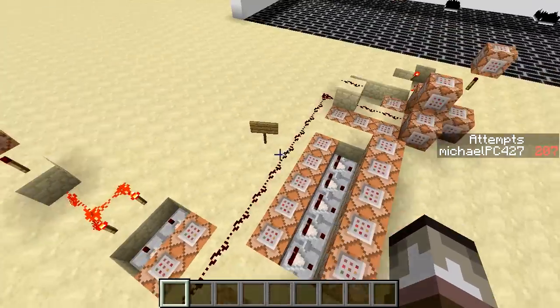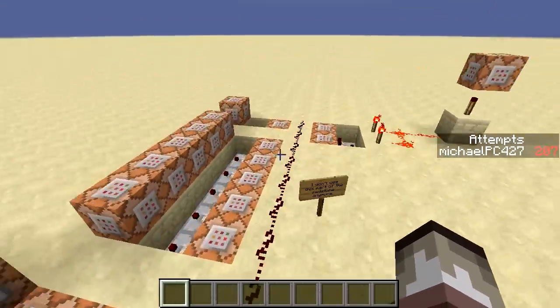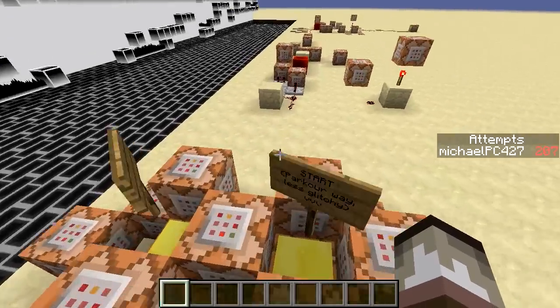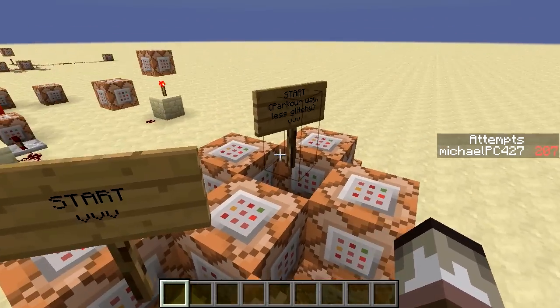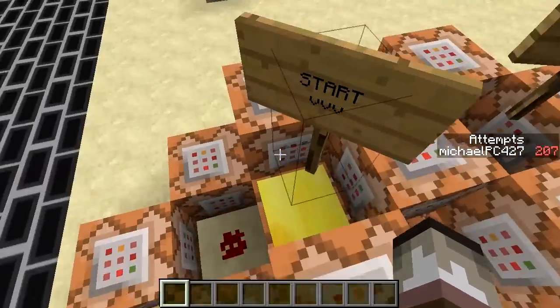Look at all the redstone. What's the sign say? 'I don't use this part of the redstone anymore.' Oh cool, so I can destroy it? Maybe. Shouldn't tamper with the redstone if I don't know what I'm doing. So we've got two start buttons here and there's a button there. Let's click start or the parkour way. Let's go with the glitchy way first.